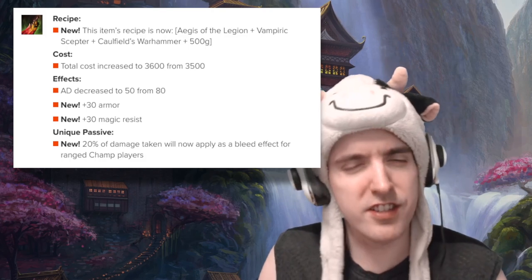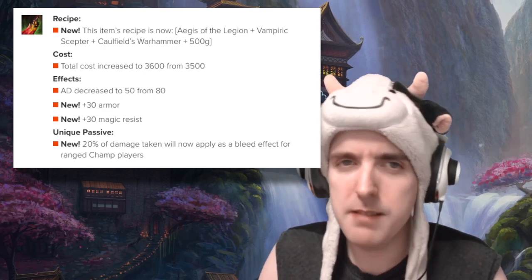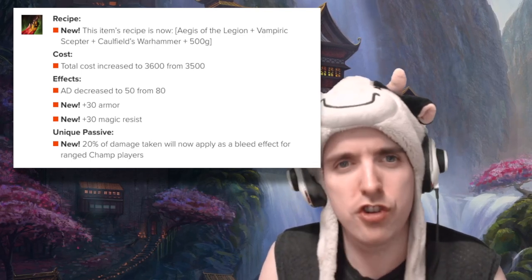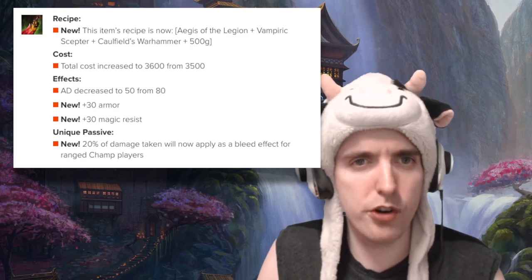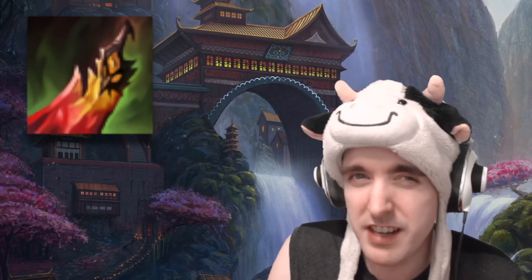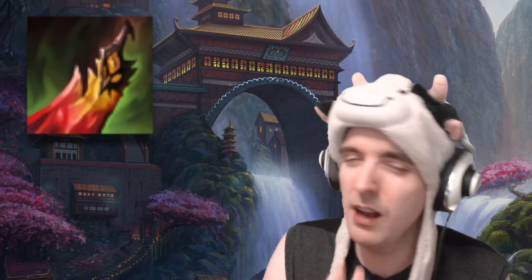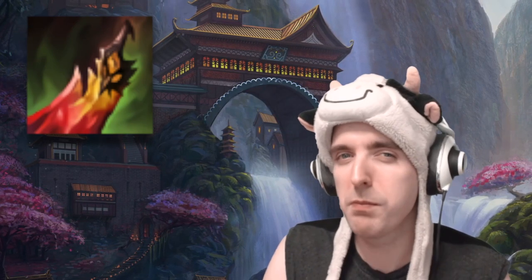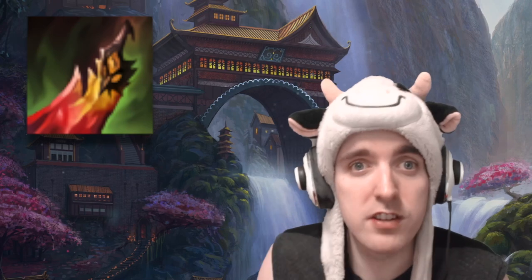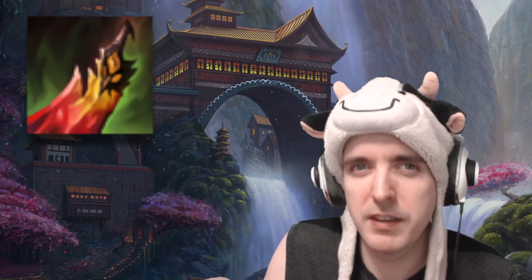The whole purpose of Death Stance is to give bruisers some resistances on top of their Steraks and Trinity Force, but I think it can be a viable option for Master Yi if you're playing into full AD teams or a mixture of teams. I think we just have so many options right now that we might not be building Death Stance as much. My guess is we'll probably stop building it except in niche cases where they have a bunch of AP and Fizz damage and you need to itemize against both — so it will have its purpose, just not as an every game thing.